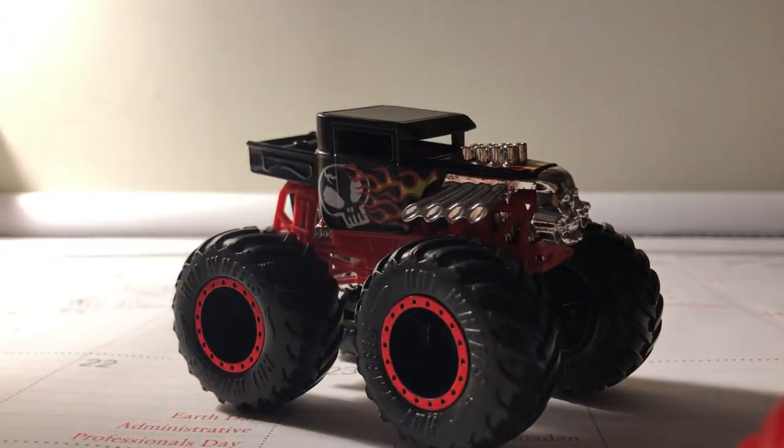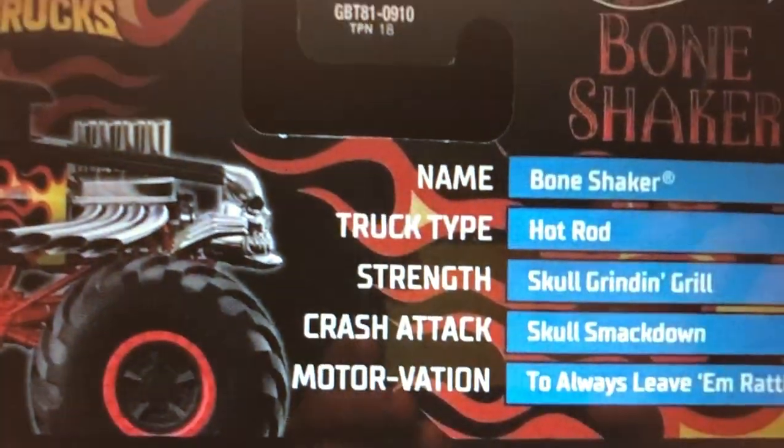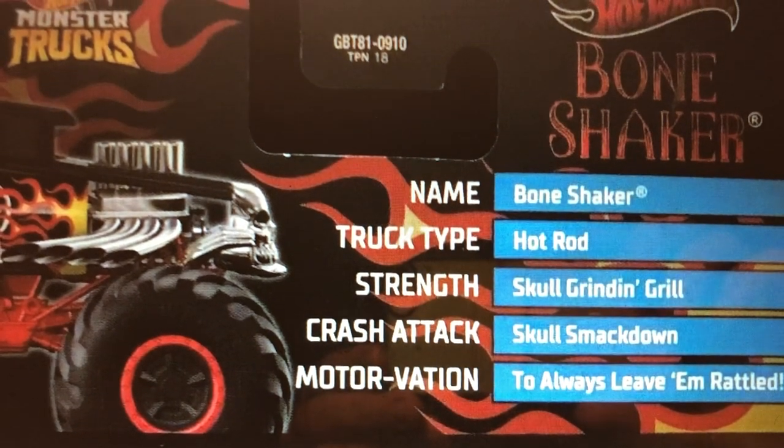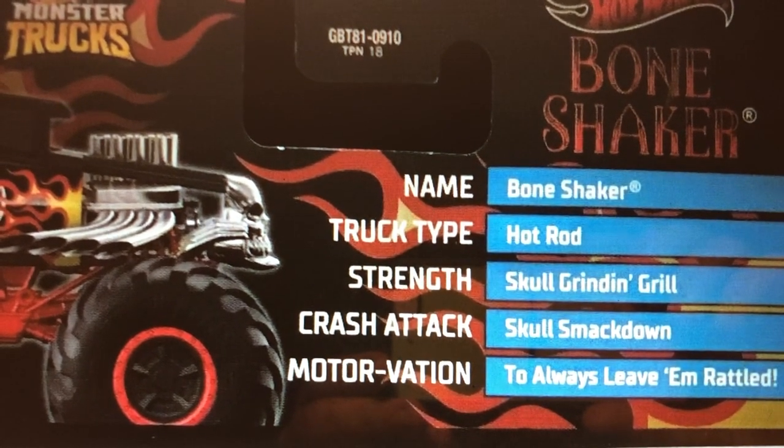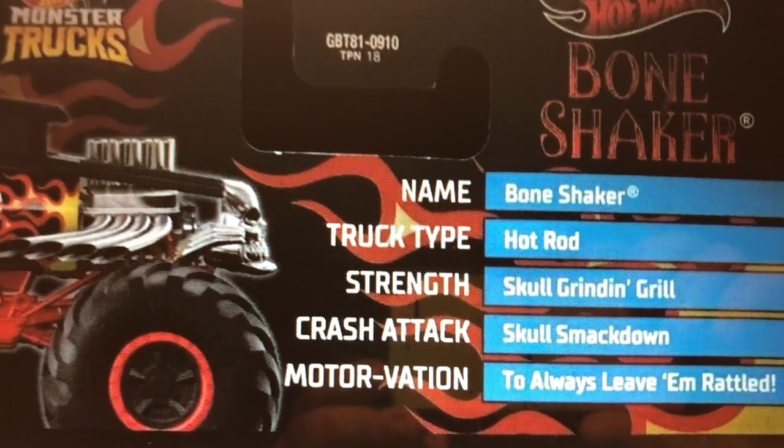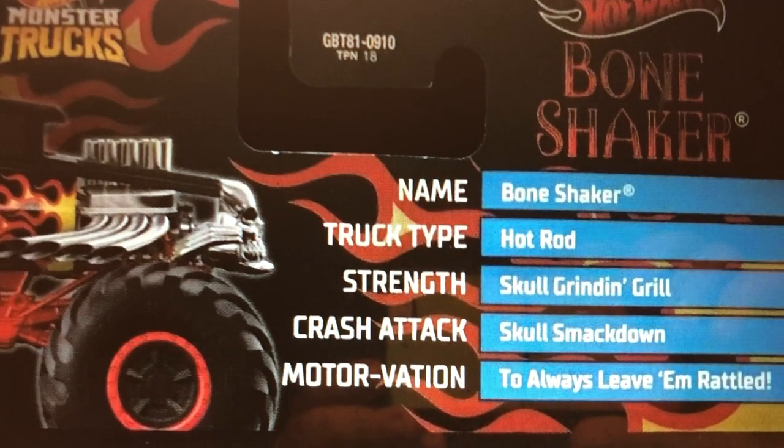Here's Bone Shaker right here, and I'm going to show you guys the stats real quick. I actually got this from Case B. Name: Bone Shaker. Truck Type: Hot Rod. Strength: Skull Grinding. Grill: Crash Attack. Skull Smackdown. Motivation: To Always Leave Them Rattled.